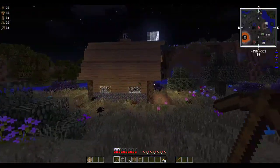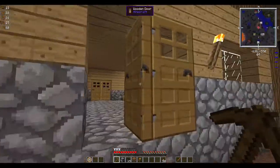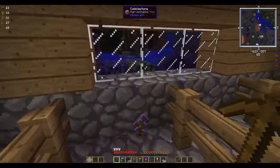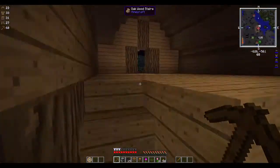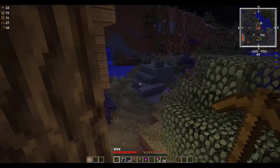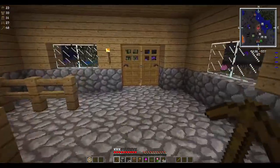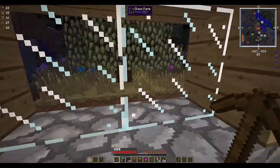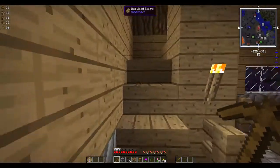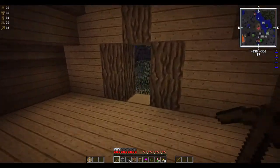As you're traveling around, you may come across structures that have generated in your world. These are not like villages — they generate as abandoned buildings, although some can be inhabited by witches or other NPC characters. Not all witches are automatically aggressive in ModSauce. Some witches are part of the Witchery mod and are around in case you get more powerful in that mod and want some witches to join your coven. Structures like this barn are a great place to have shelter that's already lit up. If you have enough wool to make a bed, you can make it a pretty decent starting house while you're looking for something else to do.